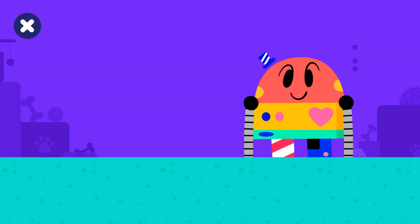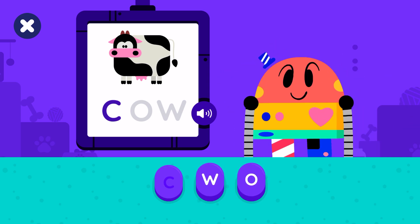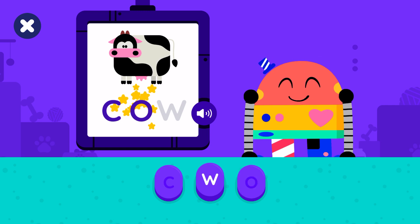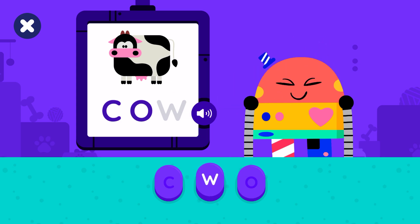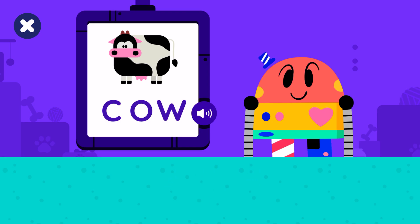Let's build words with BabyBot. Let's make the word cow. Tap the buttons. Tap a button to place a letter. Good job! You made the word cow. Cow.